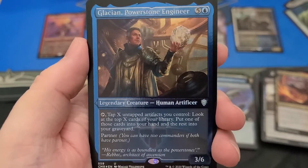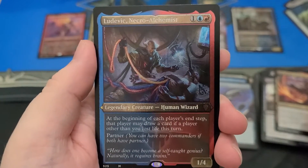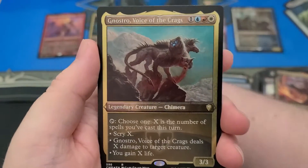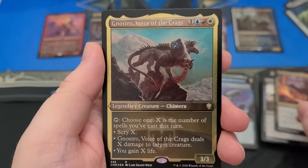First, etched foil is Glacian, Power Stone Engineer. And then Ludevic, Necro-Alchemist. I don't remember this guy at all. You sent it to me like you thought it was new. Because I still don't remember — but it's not new. Red and blue is the best. Nostro, Voice of the Crags.